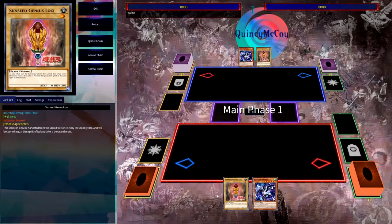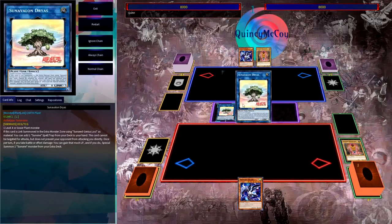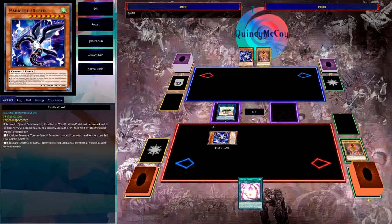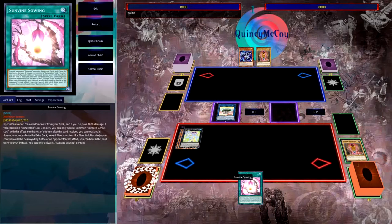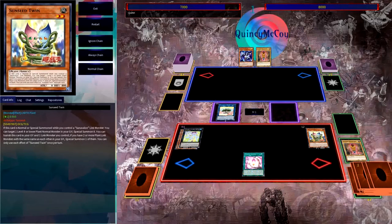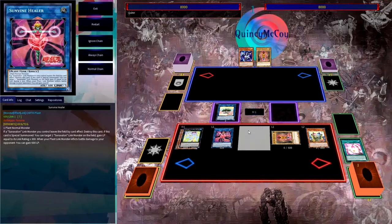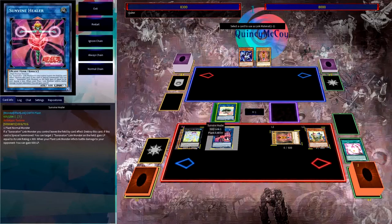Here we go with two cards again. This time we have to summon Loki manually first. We summon it, link summon Dryas, and chain Parallel Exceed — getting it out of the hand. Dryas grabs Sun Vine Sewing this time since we don't have something we want to send to the graveyard. Exceed triggers as our second level 4 monster, and the two immediately link up into Strene. Since we know the options, we go into Sun Vine Sewing, which summons Sunseed Twin from the deck. Since we control a Sun Avalon monster, Twin summons Loki back from the graveyard. The 1000 damage from Sewing triggers Dryas, gaining it back and summoning Sun Vine Healer to the zone it points to. Healer targets Dryas and gains 300 life points.